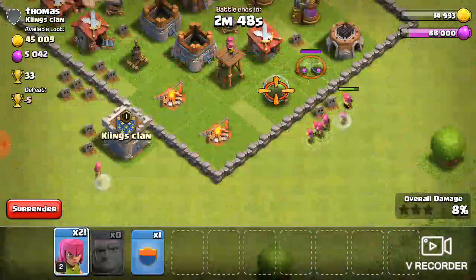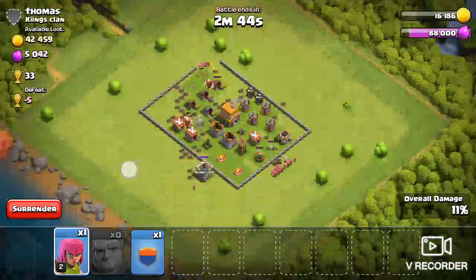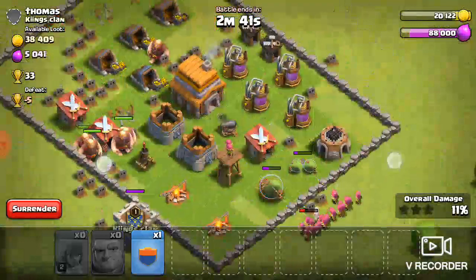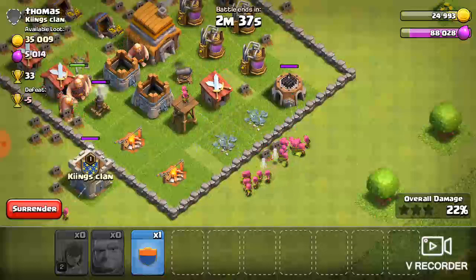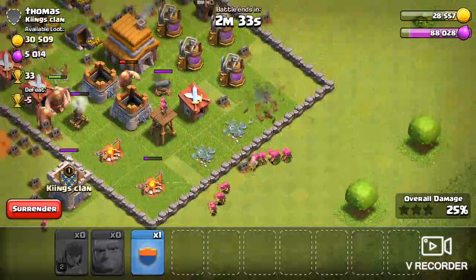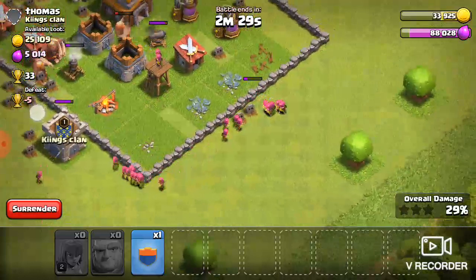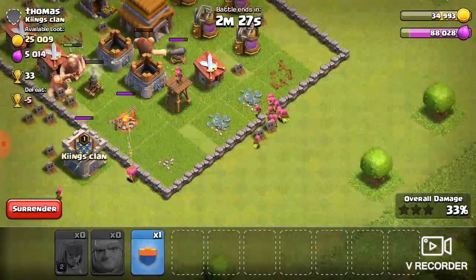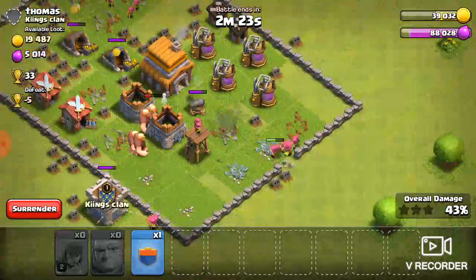I'm just gonna start laying them out over here. So I've got this archer tower busy while these poor dumb giants work on that air defense. This is killing me guys. I need you archers to go in there — they're gonna need your help. There we go, nice and easy. Three star.